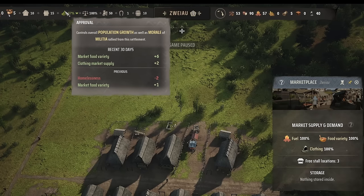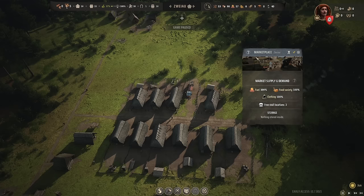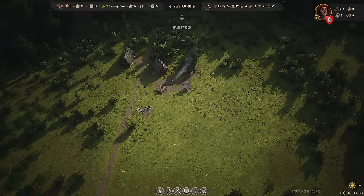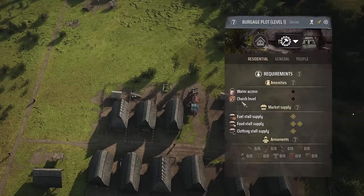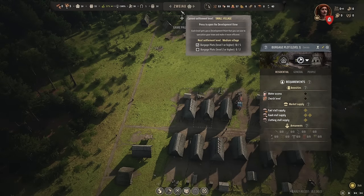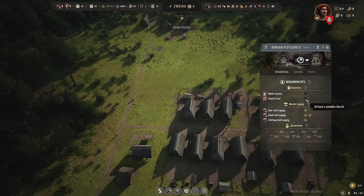Once all stalls are stocked — fuel, food, and clothing all at 100% — it reflects in the approval rating: plus six for food, plus two for clothing. Now we're seeing positive immigration. The next step is to build a church, which is required to upgrade burgage plots to level two. We need two level-two burgage plots to advance from small village to medium village. The church also satisfies one of the amenities needs alongside water access.